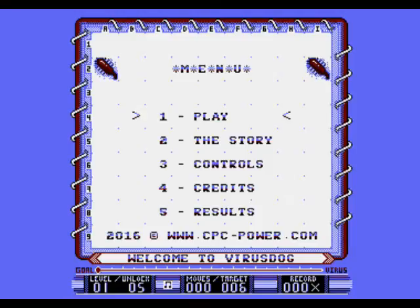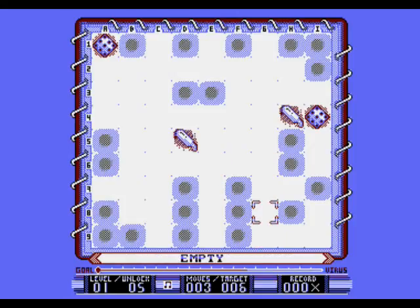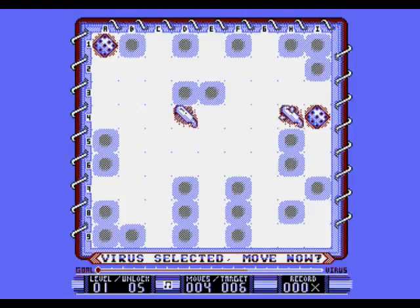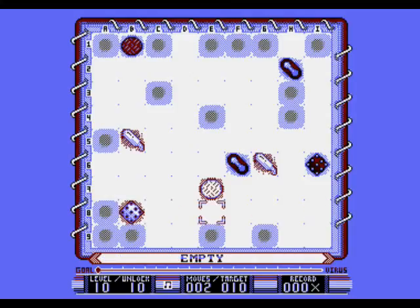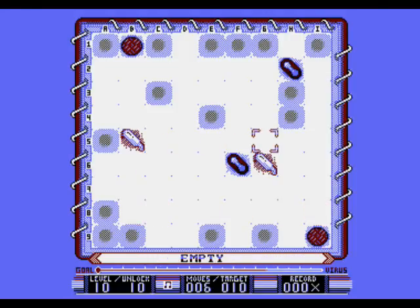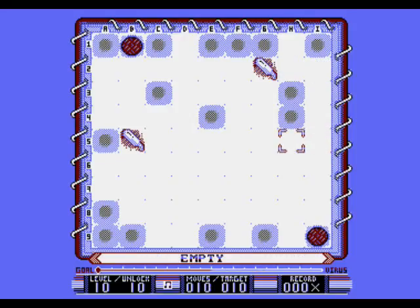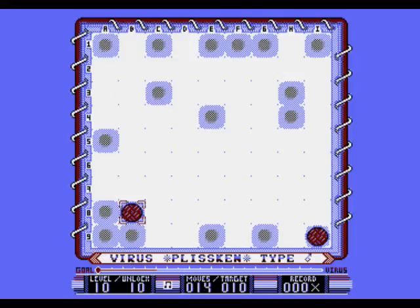Virus Dog is a tile-matching game which requires you to engage your brain and try to think many moves ahead. The task is to clear each successive grid of 'virus' tiles. You move a cursor to any tile, press enter and then fling it in any direction — if it hits an identical tile, both tiles disappear. The difficulty is that tiles can also be inverted if they collide with a different type of tile. An inverted tile needs to be matched with an identical tile or inverted again by throwing it into another to put it back the way it was. As puzzle games go, Virus Dog is reasonably taxing, with a steady increase in difficulty balancing with the game's guarantee that all grids can be solved in six moves or less. If you like Reversi, Mahjong and Chess, then this is going to be pretty addictive fare.